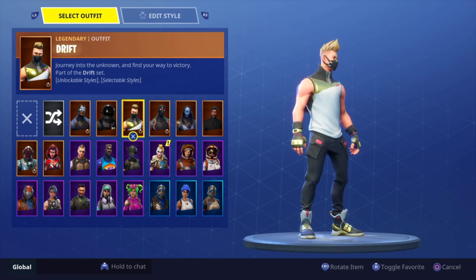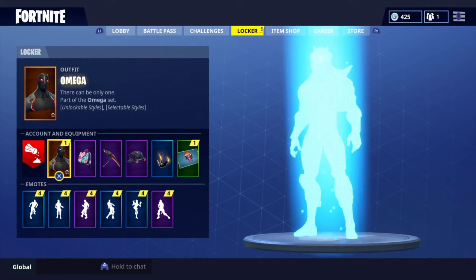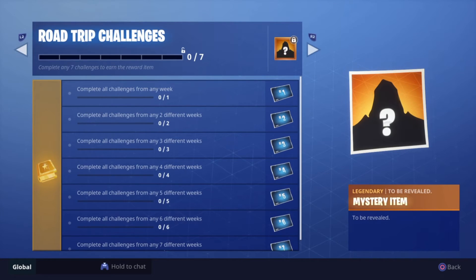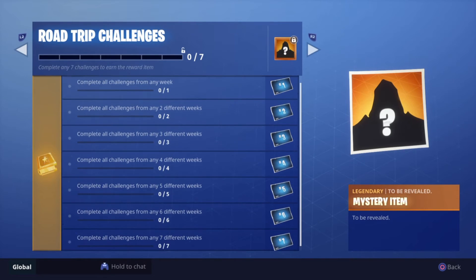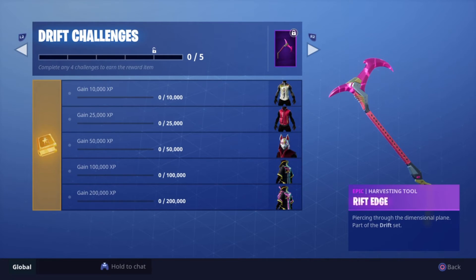Drift — let's see the stars. Let's just quickly have a look at the challenges. Road Trip — they're bringing another skin in, and this one looks amazing. Let's see the challenges. Same as last time — same as the Blockbuster one. It is weekly challenges. Drift XP, and then you get the Rift Edge pickaxe — that looks amazing. I like that.